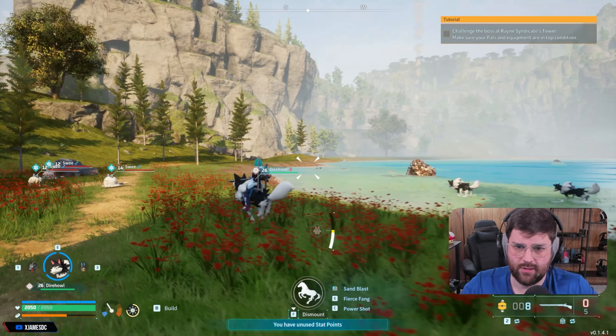At least the stamina restores quick, which is good. But it's still annoying. I totally understand why they didn't want you to have a flying pal super early. Let's go back to base. Let's turn in these eggs — where's our incubator? Here we go. Let's see what we get.